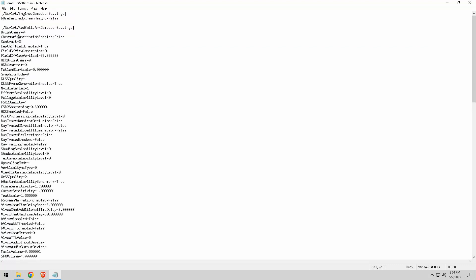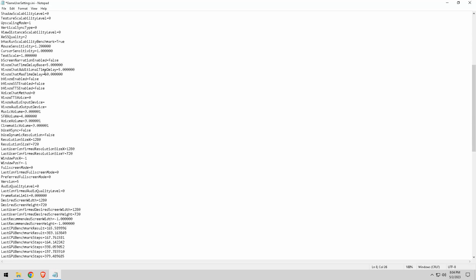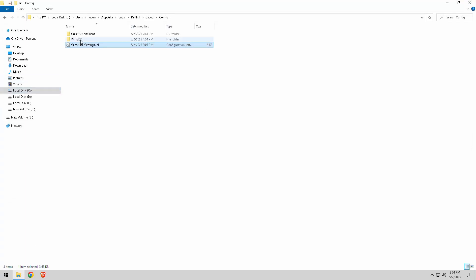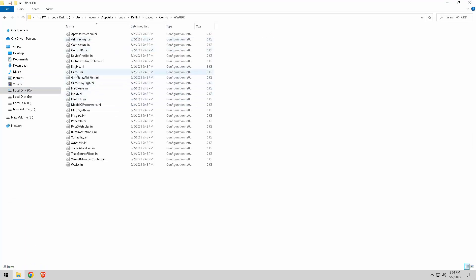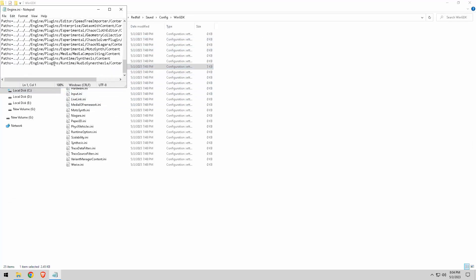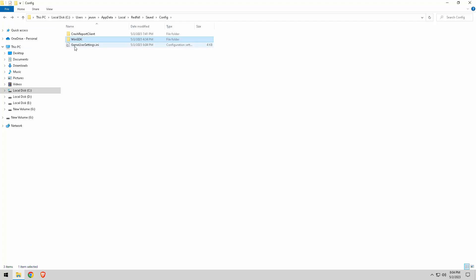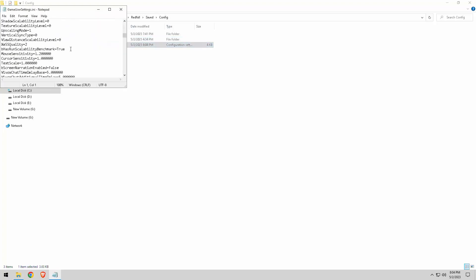I actually disabled chromatic aberration — you can disable depth of field as well because they do hog performance. We're gonna scroll down, save that, and mainly we're going to the engine config once again. That's about it — I forgot the engine doesn't work, so that's about it.